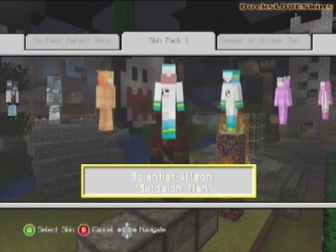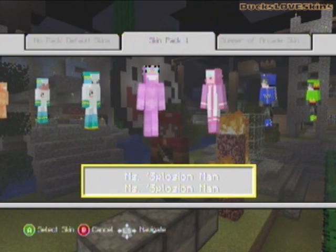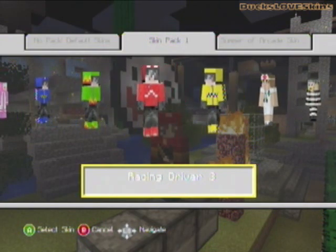These are all the ones in skin pack one — they have 40 skins in it, and you can download it for 160 Microsoft Points.